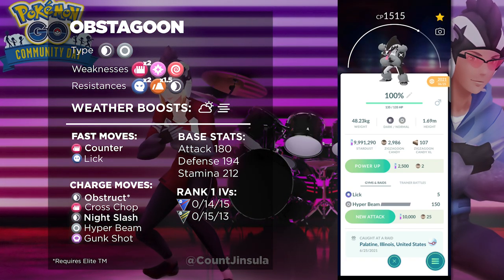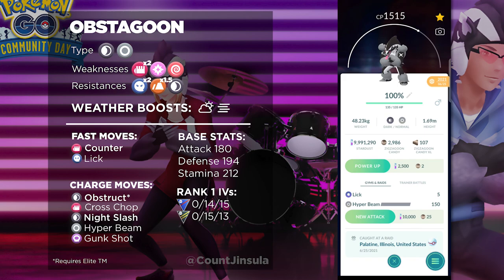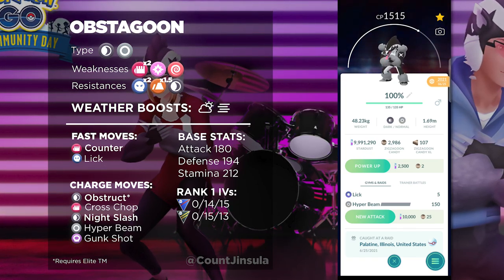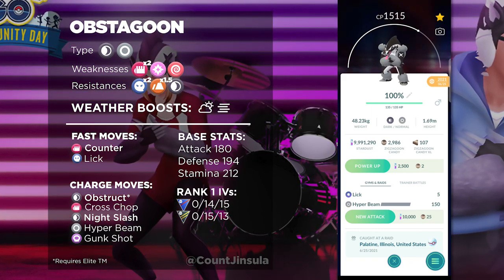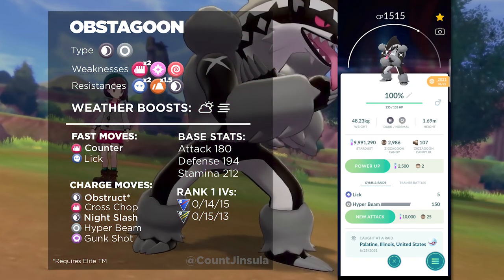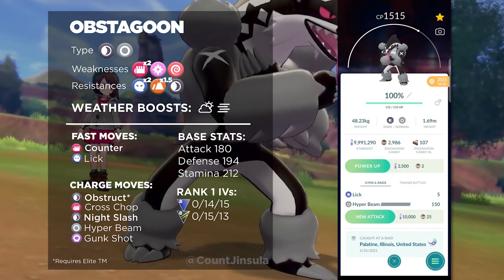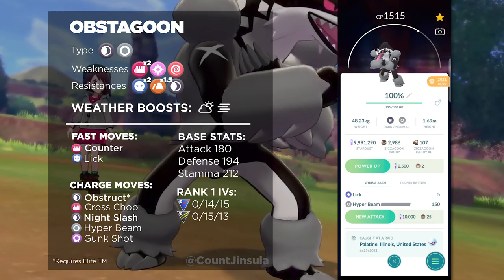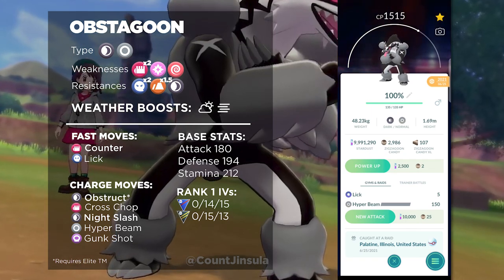When it comes to resistances, it's going to resist Ghost type attacks, Psychic type attacks, and Dark type attacks. Within those resistances, it's going to resist Ghost type attacks by 2 times the amount, and Psychic type attacks by 1.5 times the amount. Overall, it seems like Obstagoon is just tailor-made for PvP. It's not necessarily going to be that useful in raid battles, primarily due to its low base stats compared to other Dark types. The rank 1 PvP IVs for the Great League are 0 attack, 14 defense, and 15 stamina, and the rank 1 IVs for the Ultra League are 0 attack, 15 defense, and 13 stamina.